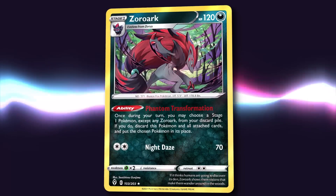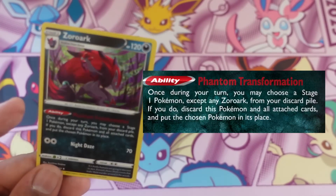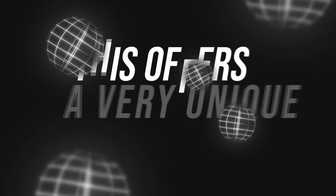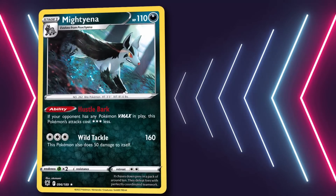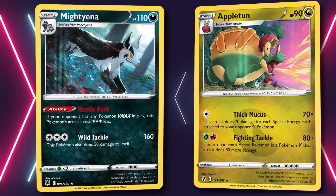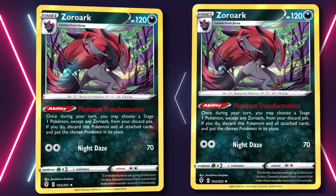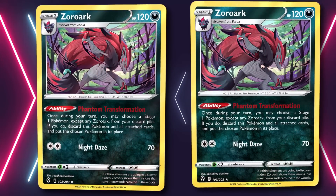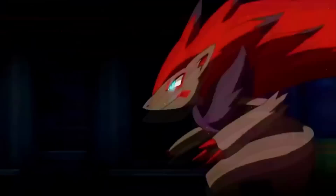As a community, as soon as we saw Zoroark from Evolving Skies we all immediately saw its insane potential. Its Phantom Transformation ability allows you to swap Zoroark with a Stage One in your discard pile. This offers a very unique play style — a toolbox of powerful Stage One attackers without having to run all the necessary basic Pokémon, saving on a ton of deck space. Traditionally if you wanted to run, say, Mightyena and Appletun in the same deck you'd have to run a few Poochyena and Applin. With Zoroark you can skip those basics and just run Zoroark and Zorua along with your attackers.